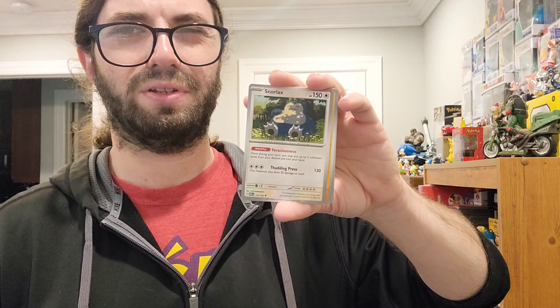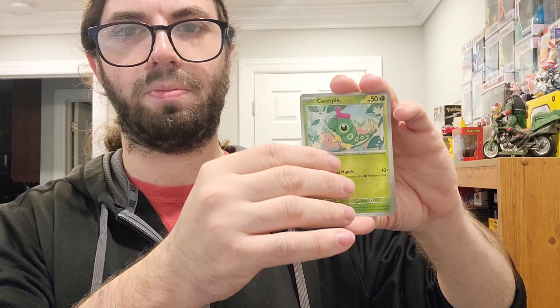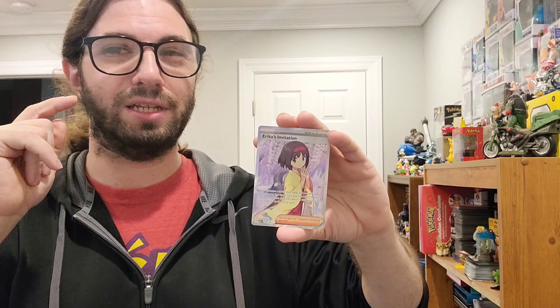Fire energy with a galaxy holo — we'll take that. We got Goldeen, Weepinbell, Gastly with that Tomokazu artwork, Paras, Tentacruel — weirdly enough, I didn't have a Tentacruel for the binder. Oh, regular Snorlax — I don't think I had one of those for the binder either. Sandslash, Caterpie reverse, Magmar reverse — which I know for a fact I needed. And a full art trainer: Erika's Invitation! Now, this is not the secret rare version of this card, but that is a-okay because I did not have this copy either. Erika's Invitation, full art trainer, out of one of our four Pokemon 151 booster packs. That is awesome — two more packs to go. We already got a hit and we're only two packs in.